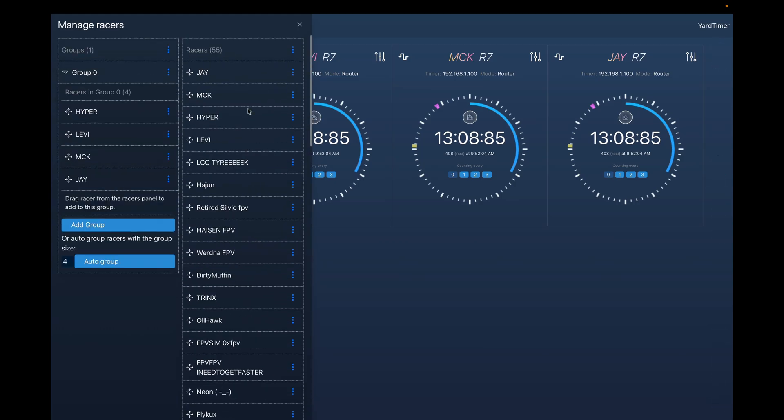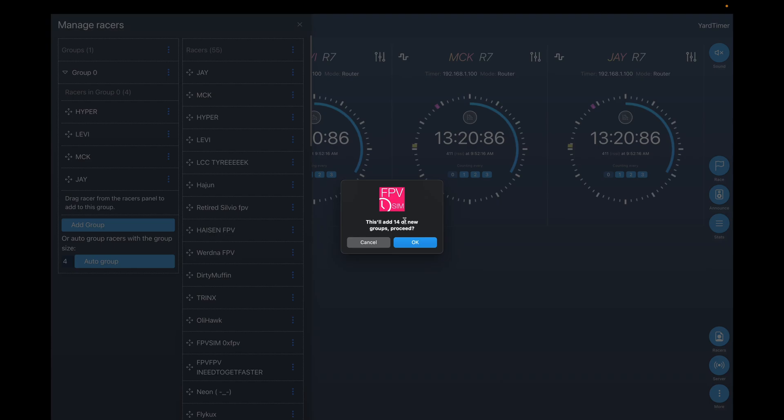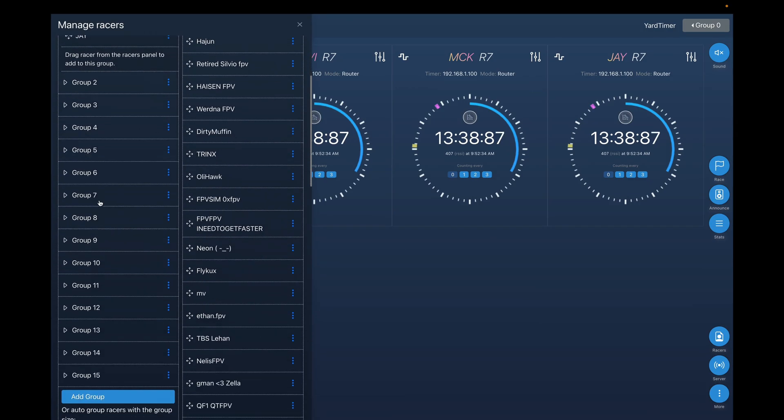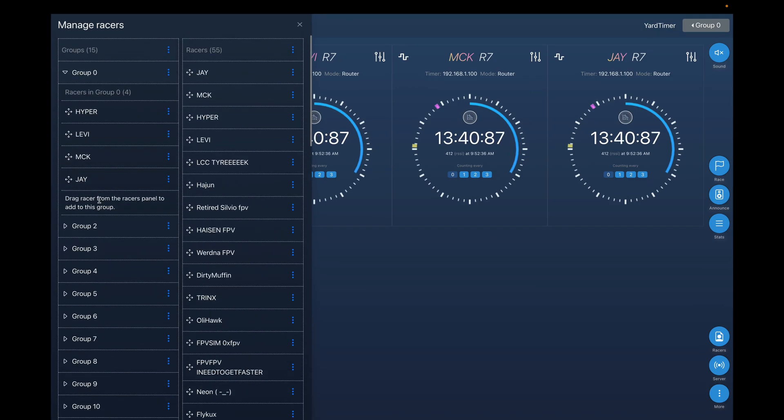Now you may ask, how do we organize these into groups? Introducing the new Auto Group feature. You can specify the group size — for example, here we have four timers, so I'm going to group all the racers into groups of four. I click on Auto Group, and it tells me it will add 14 new groups. I click OK, and now all the groups are added. If you don't like the groups and want to redo them, you can also clear all the groups and clear all the racers from the dropdown.